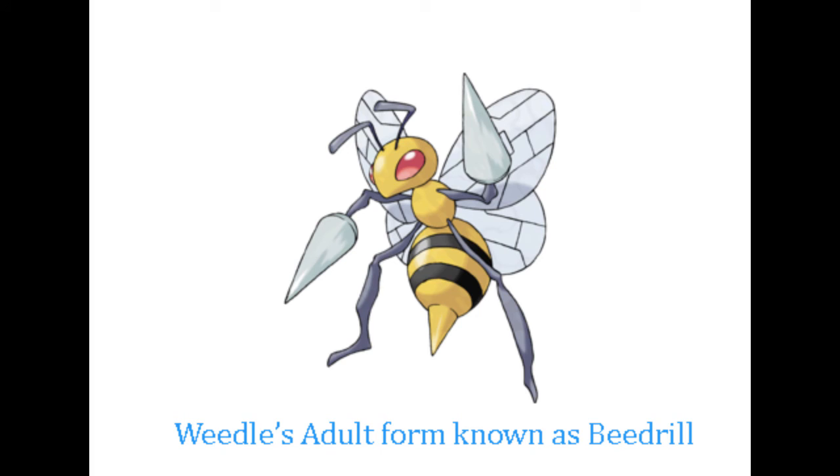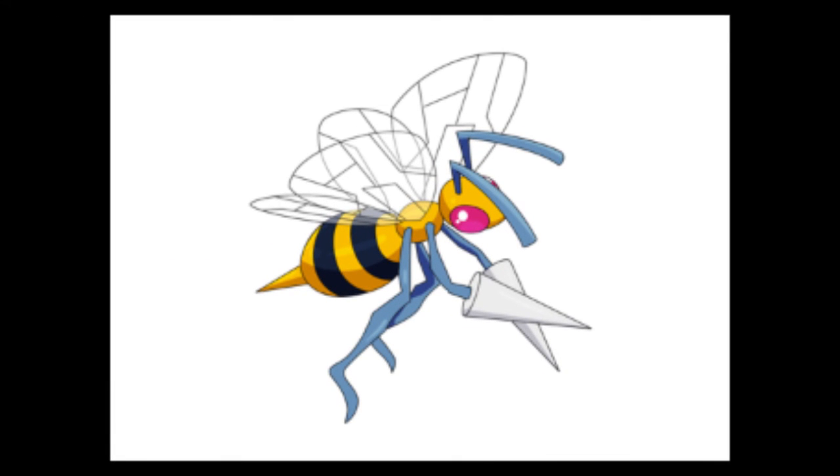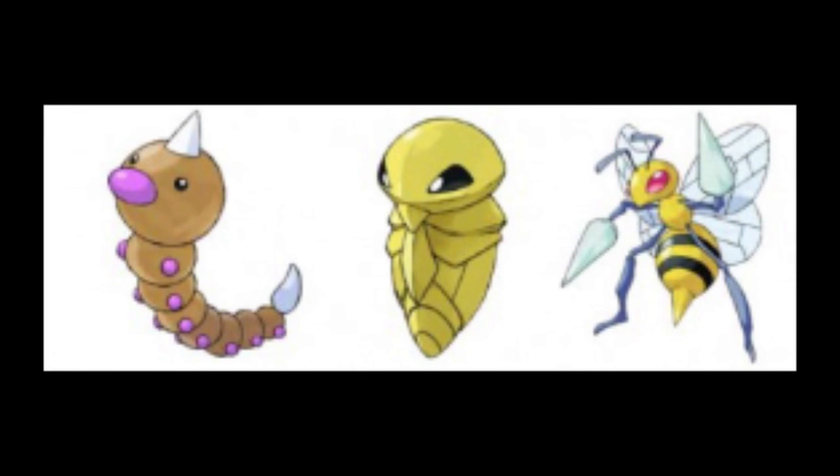Beedrill is the final evolutionary stage of this Pokémon. Beedrill has two sets of membranous wings it uses to fly. It also has one set of antennae and two sets of legs. Beedrill also has three stingers — two on its front legs and one on its abdomen. It uses these stingers to defend itself and its hive, killing its victims before taking them back to the hive for consumption. The evolutionary process of Beedrill is known as holometabolous development, or complete metamorphosis.